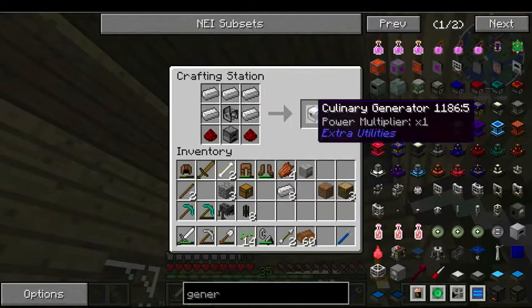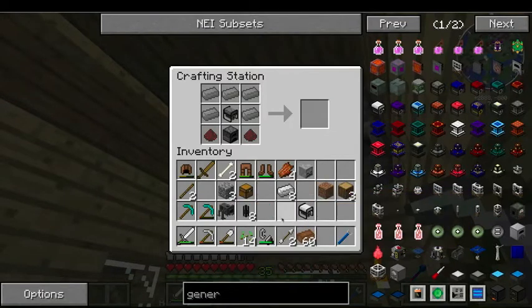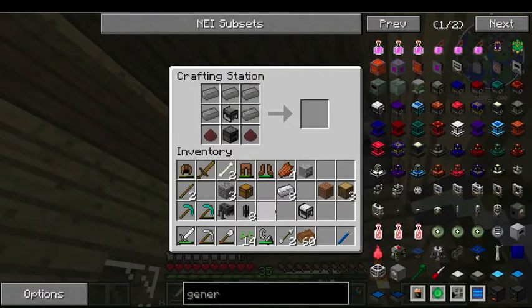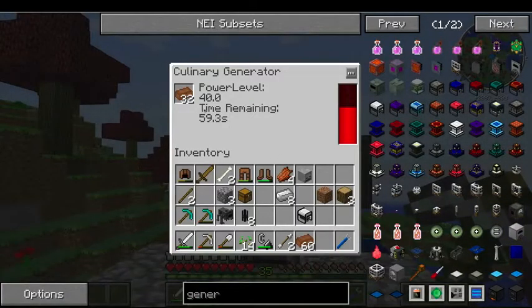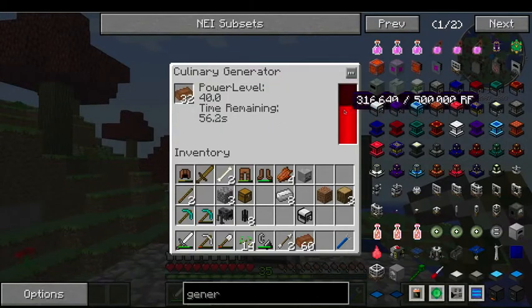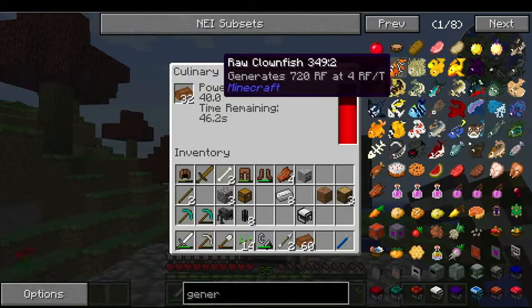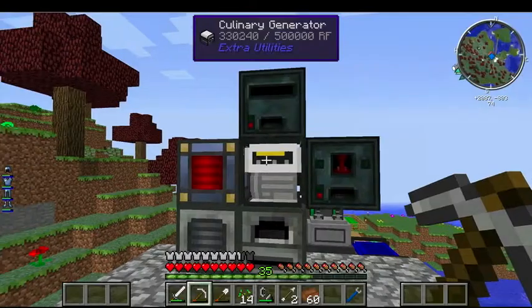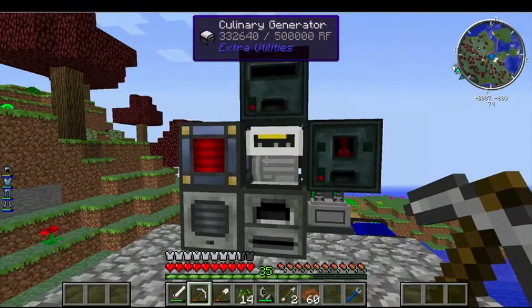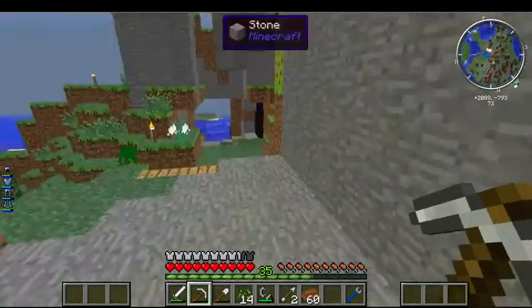Already put the other stuff in — okay, there we go. I'm not sure does it work. But we can always find out. Look at that — 32 meat things in there, and it lasts over a minute. That's filled — now it's filling back up the generator. I'll just use my food supply.